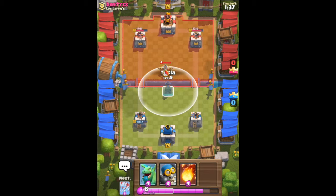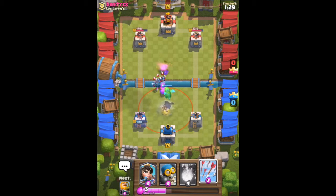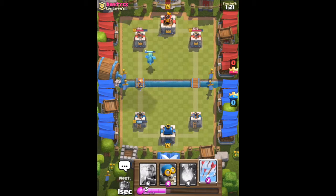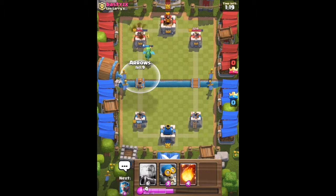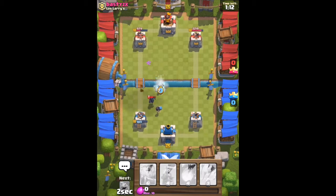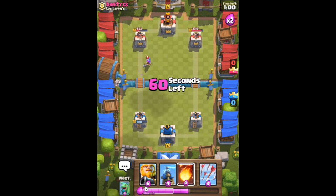Number one: always read their pushes and know what they have in their deck. Know what you give them and what they give you. You always want to be aware of your elixir — you don't want to blow it all on one push. Save it; right there I'm being prepared in case he puts minions to help out the princess. Also you want to pull troops all over the place — like that mini pekka — I spread out my troops with a bomber and an ice wizard and I don't put them right next to each other.